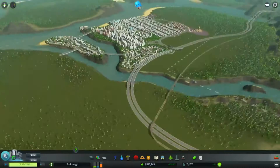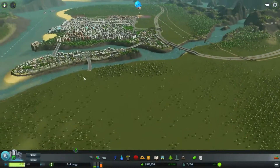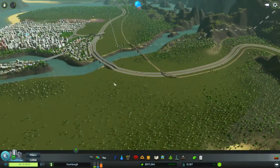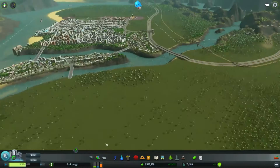Alright, episode 4 of Cities Skylines. I think what I'm going to do today is add a road over here with an intersection, have this area designated for houses, and have a cargo thing over here in the corner. So let's try that.